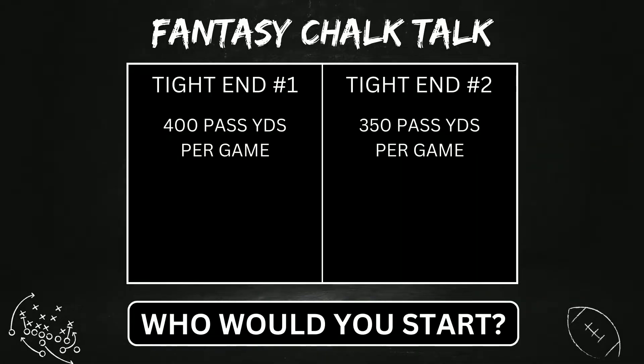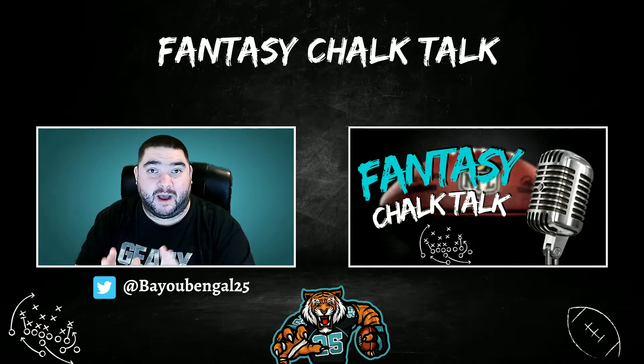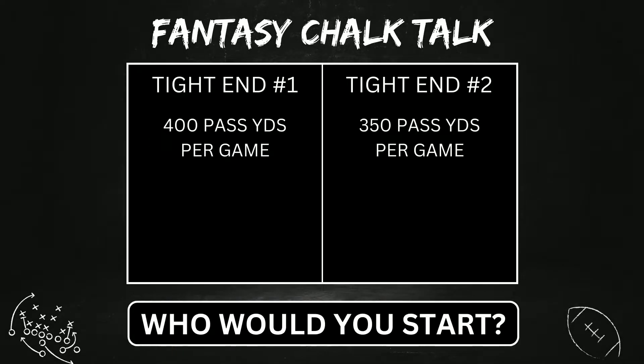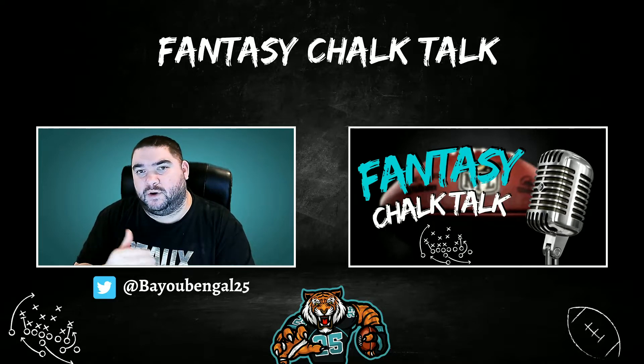Let's play a game. Let's say you're deciding between two closely ranked tight ends and you're not sure who to start. When looking at the defense tight end number one is going against, you can see they're allowing 400 passing yards per game to opponents. The defense tight end number two is going against is allowing 350 yards passing per game. Put in the comments below which tight end you would start just knowing this scenario. Most of you probably chose tight end number one, just due to the fact that the defense is allowing 400 yards passing per game, as opposed to 350.